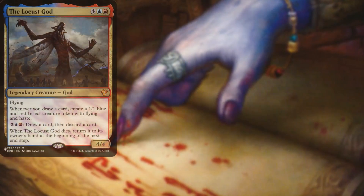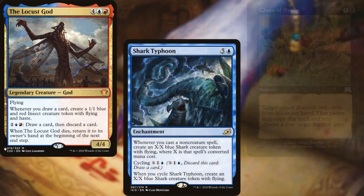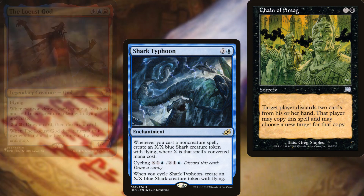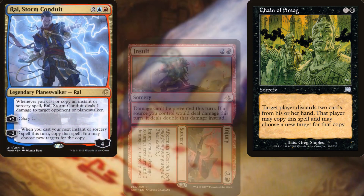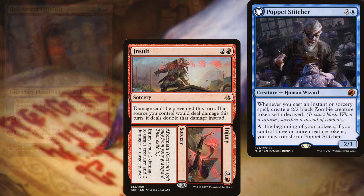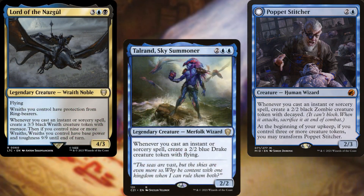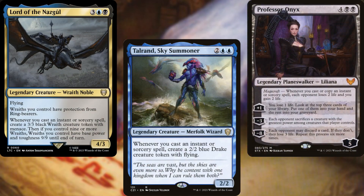The Locust God, Shark Typhoon, Chain of Smog, Ral Storm Conduit, Insult // Injury, Poppet Stitcher, Lord of the Nazgûl, Talrand Sky Summoner, and Professor Onyx make up the core of our deck and how we plan on winning.